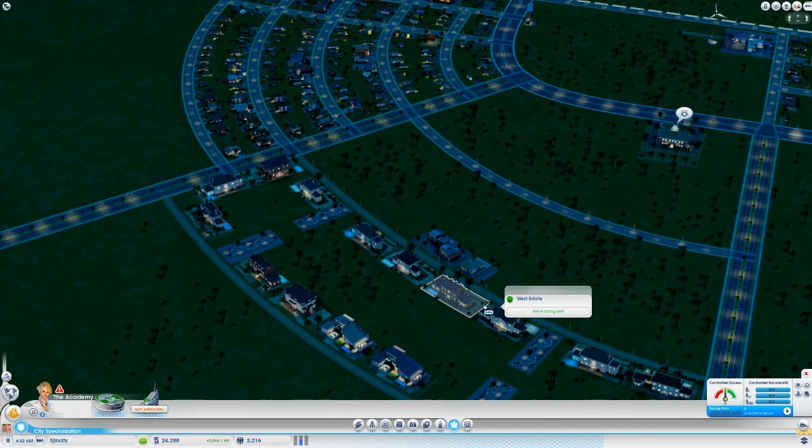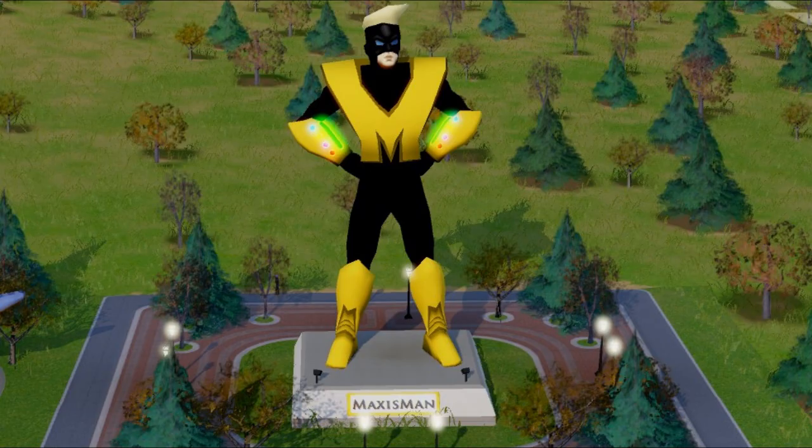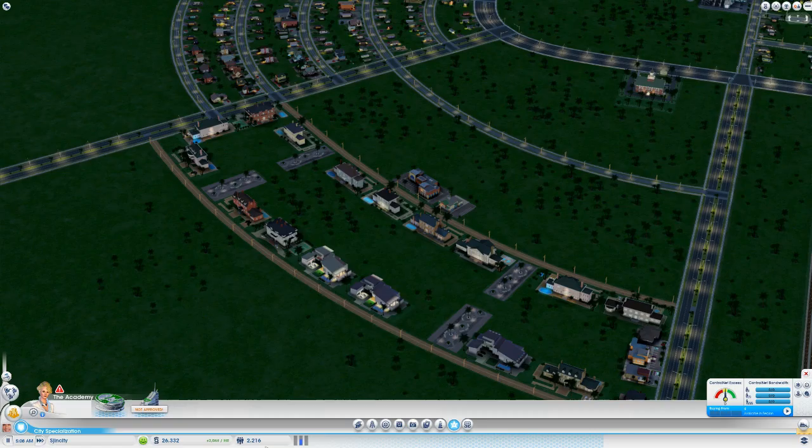We've got a problem at the town hall. We have reports of some crazy guy who calls himself Dr. Vu threatening the region - the only way to defeat him is Maxisman. We have to bring him back, we need a bigger town to give him a proper home. No thank you! Maxisman is a total jerk and he is not coming to our city. He's the worst superhero - he drives around in a car, wears a suit, doesn't even have anything special about him.